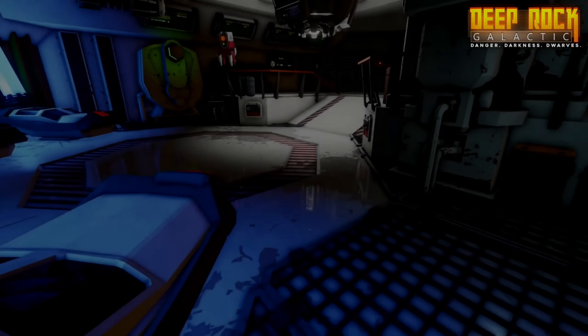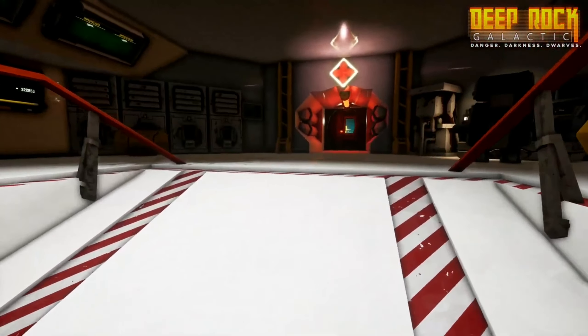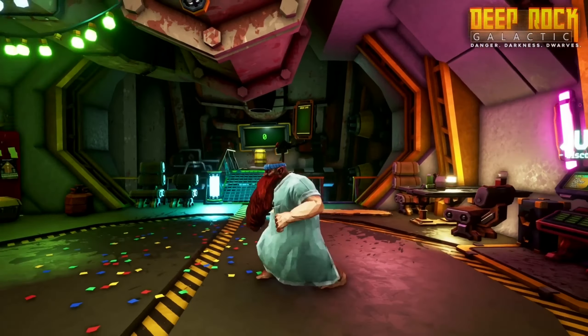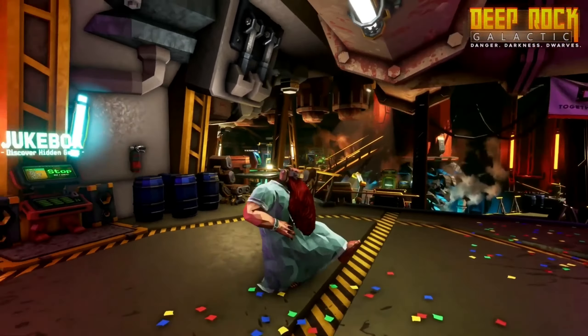And now for what everybody has been waiting for to be added in DRG. When you lose a mission and spawn in a medical bay, you'll be fitted with a hospital gown. Yes. If I have to purposely fail a mission to look this sexy, I will.